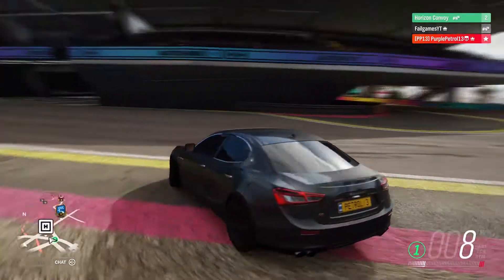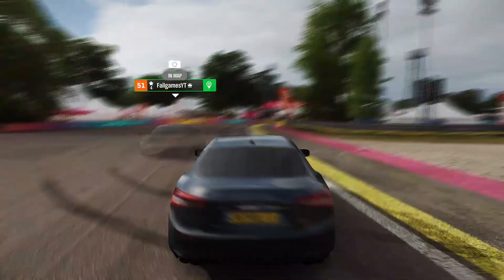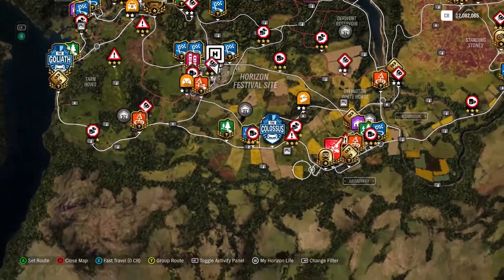So we're going to be racing for the first challenge along the southernmost road. Pretty easy, self-explanatory — the south road to Fortune Islands. First person at the parking spot wins.